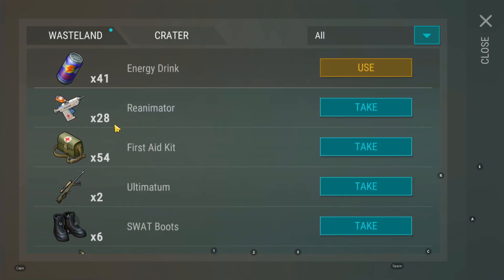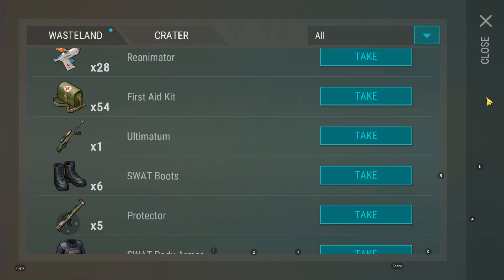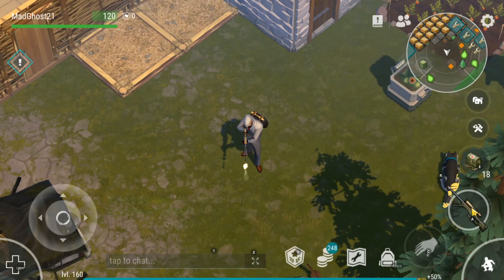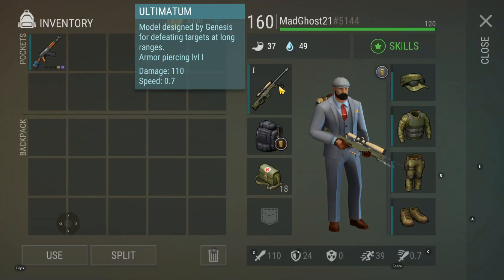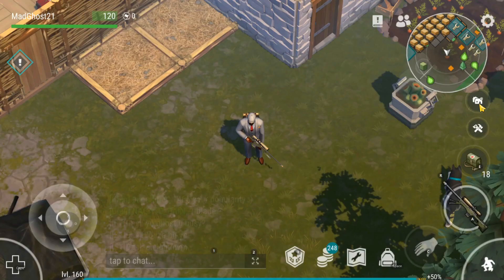24 reanimators, which is going to be very useful, some mitigates, and the ultimatum — which is a very good weapon for the arena and for the lab. I'd recommend it for those two modes.